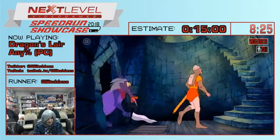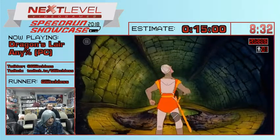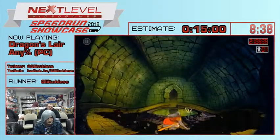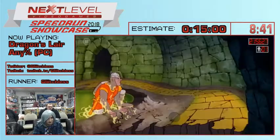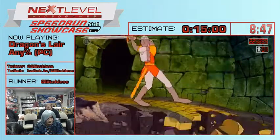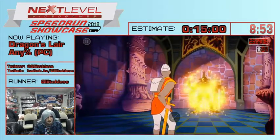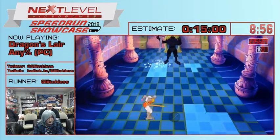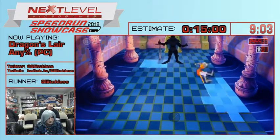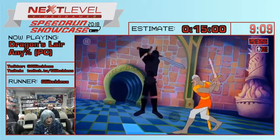This room actually has a skip in it. Of all things, when you're up the stairs, you just hit up again and it skips the whole room. It's weird because this game is coded to be almost playing itself when you're doing it right. But yeah, we just skip the whole scene there. Go back to our friend the spider here, and we exit.